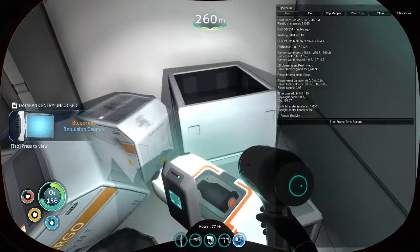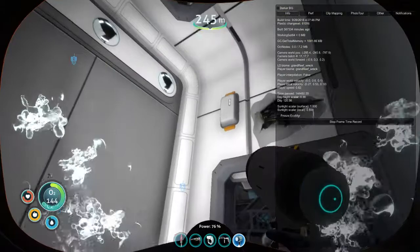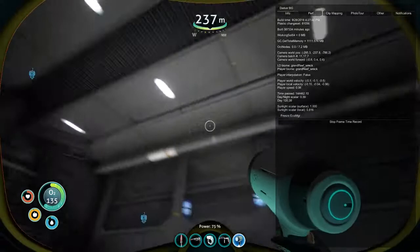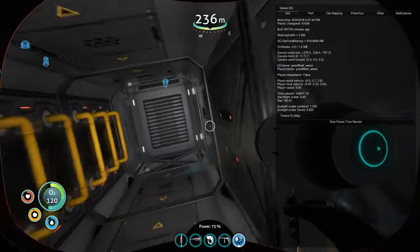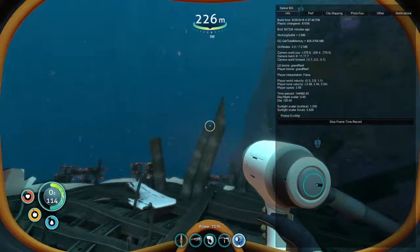We now got the Repulsion Cannon. Nothing else in there now, so we can get out. That's showing you how to get the Repulsion Cannon. I know I did get myself in a bit of a muddle, but as long as you've got your Laser Cutters, you might have to dive in a couple of times to cut the different doors open. You might get a bit lost like me, so I hope you've followed a previous episode where I showed getting the enhanced oxygen tank, which, even if you bungle around like me, you should have plenty of oxygen to get in and out. There we go. I'll end the episode here — it was just to show how to get that Repulsion Cannon. Wherever you are in the world, God bless you and keep you safe. Thank you for watching, and have a fantastic day. Goodbye.